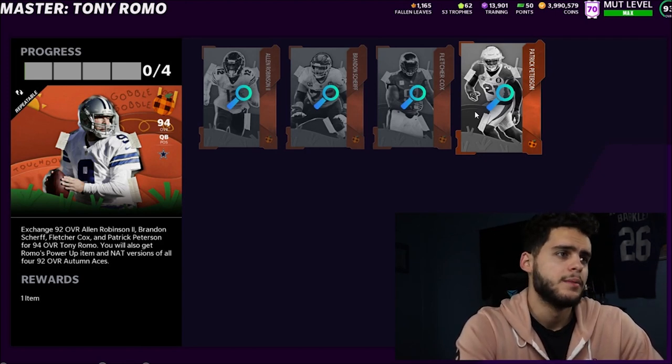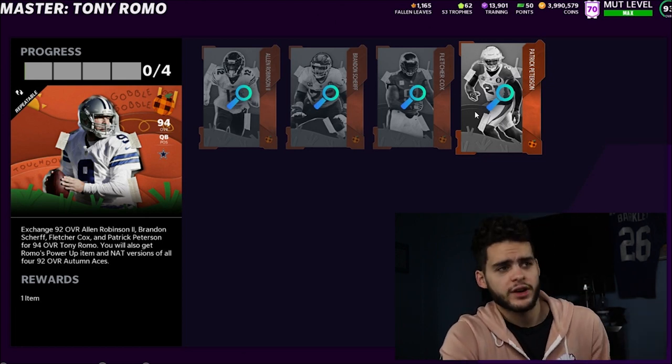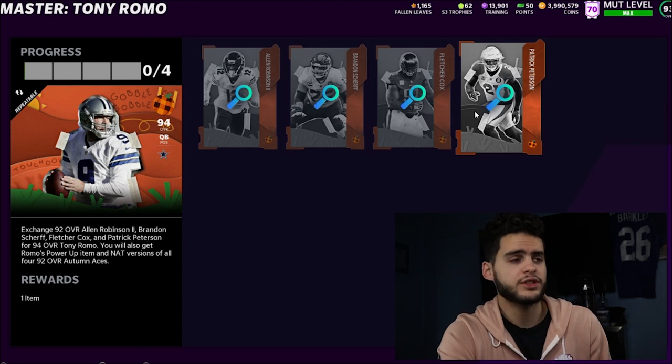Here's where we do the math from the screenshots: this set will cost you 220K net. Why is this a good idea? Because Brandon Scherf is usable and startable, Fletcher Cox is usable and startable, and so is Patrick Peterson. Allen Robinson isn't that great, but you can always quick sell him for leaves.